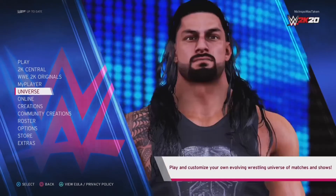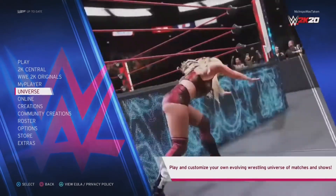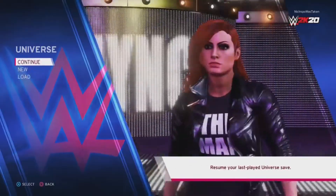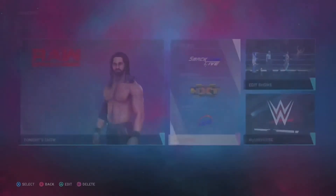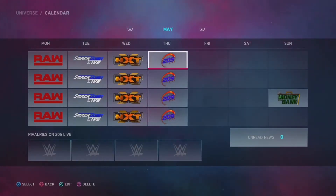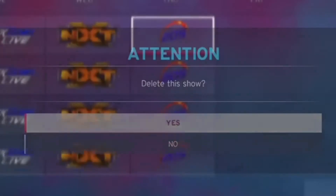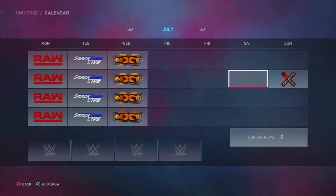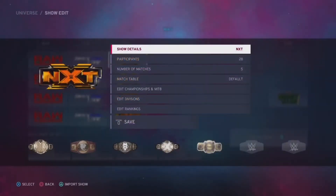The first obvious step is to go into universe mode. Hit continue, load, or new, whichever one you're doing. Here I started a brand new save file. Obviously draft the current Raw, SmackDown, and NXT roster. You do not have to do the NXT show if you don't want to — I'm just gonna delete it. After you're done drafting your roster, not everybody uses NXT, but I do recommend it since it's basically the third brand now.